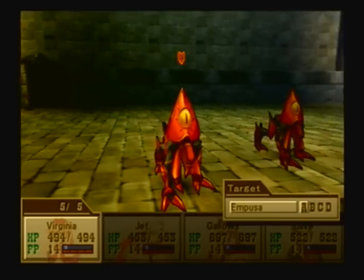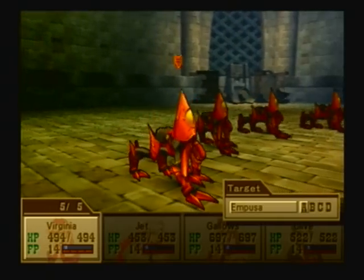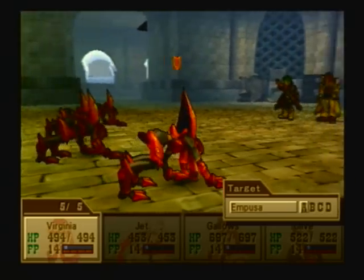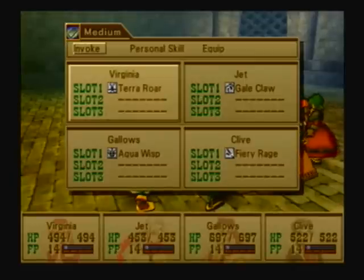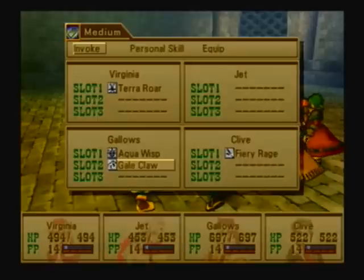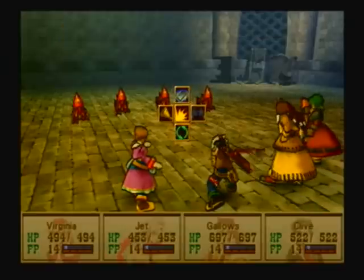Uh-oh, Impuses. These guys are annoying. If I remember right, I want to actually switch my medium setup for these guys. Let's move Galeclaw over to Gallows. And that's really it, because they are weak to thunder. So we've got a thunder gem. We'll have Gallows cast Inspire.